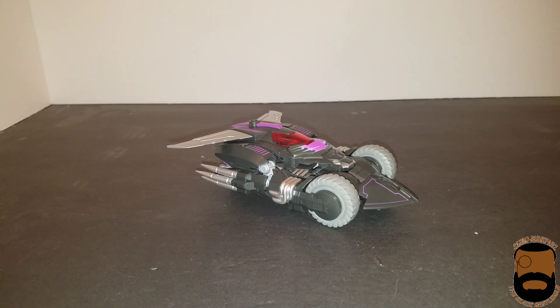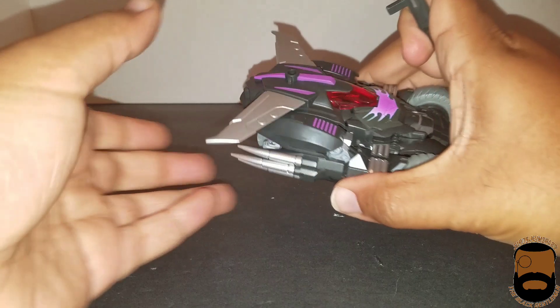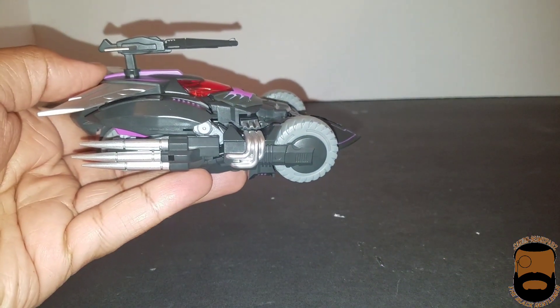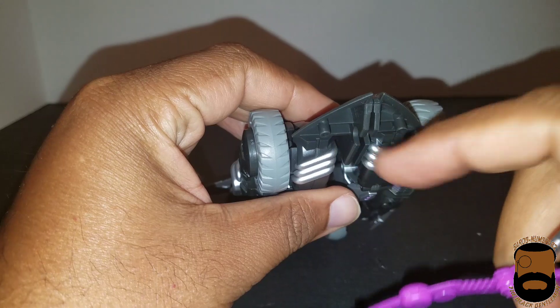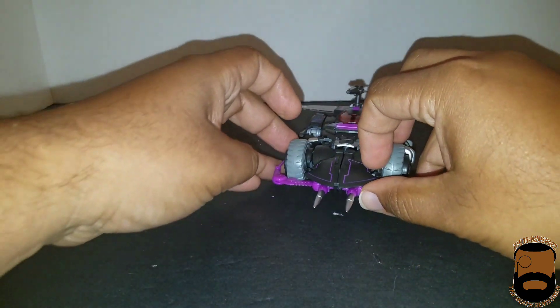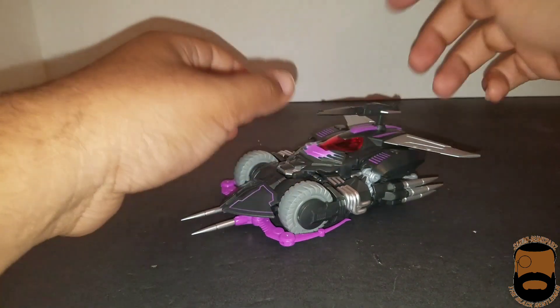Without further ado, the figure itself. I already have him in his transformed state to show where the accessories can go. You can take the bow and gun — take the gun and angle it in on top, which I honestly don't like but I'm just showing it for the review. It would never stay like that. Underneath, just like the original, you can peg the bow in. I don't quite mind that part as much, but I'm not a fan of the gun on top. Overall it looks pretty decent if you just remove the gun.